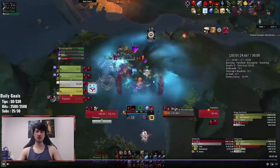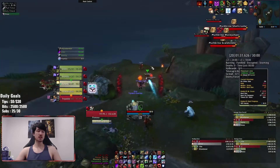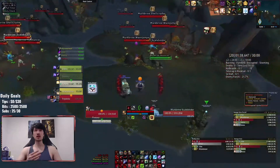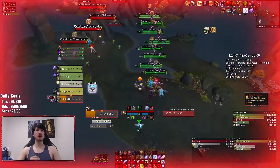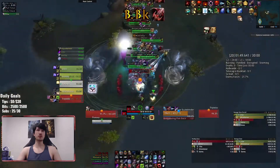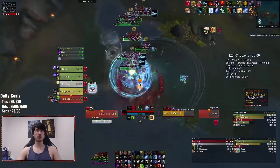Now we're moving on to the next pack, which is going to be the far left. This pack is a little more annoying because it's a double pull with two Scale Binders and two Shell Crushers — meaning there are four different things you need to stun. This is where your AoE stuns and AoE fears are going to come in very clutch. I use a Mass Grip to make sure everything comes together.